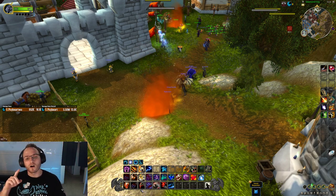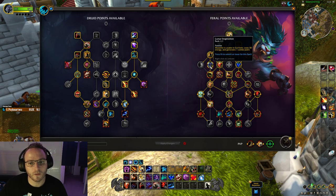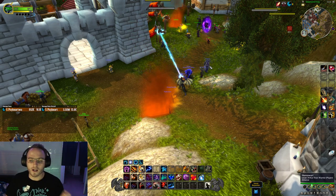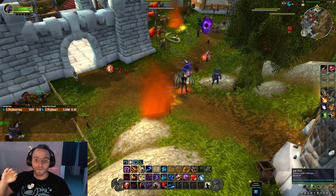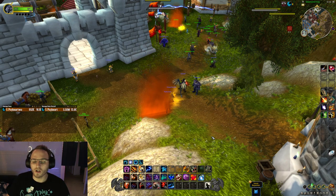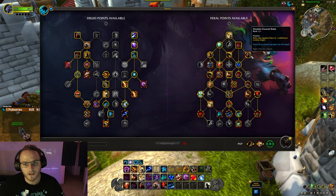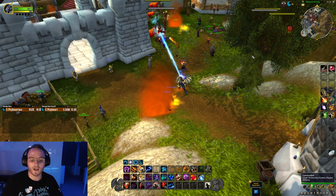Your main bleeds are Rake, Rip, Moonfire, and Thrash. Moonfire comes from the Lunar Inspiration talent — you'll probably play it in a lot of content from raiding to Mythic Plus. The most important thing for Feral Druid is establishing your bleeds and having as high uptime on them as possible. Right now based on tuning, you're Raking infinitely — it doesn't matter how many mobs there are — because of Double Clawed Rake, Sudden Ambush, and Infected Wounds, all really good talents that amplify Rake's effect.